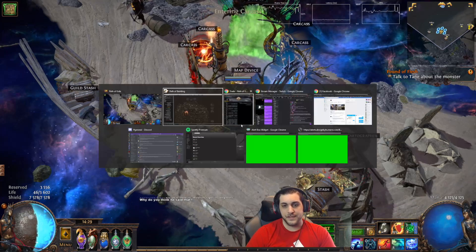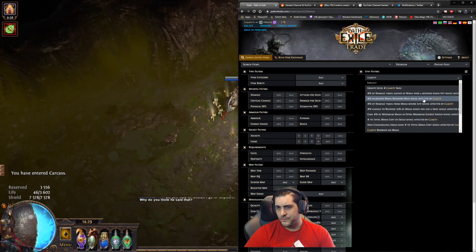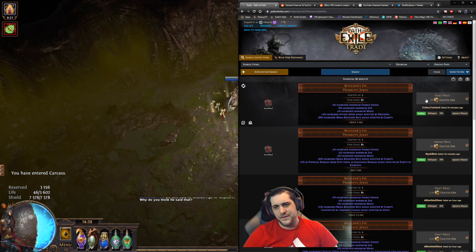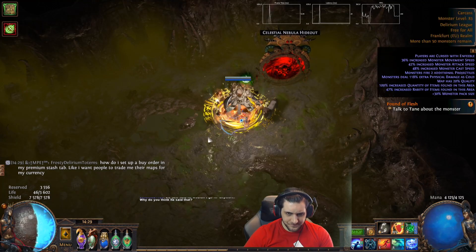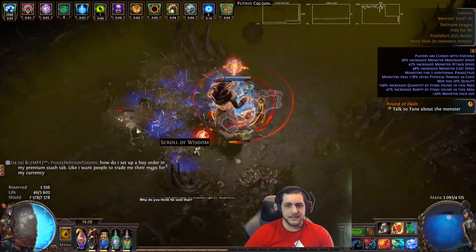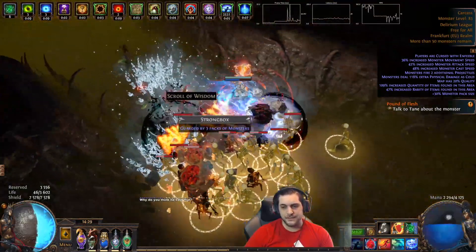The recovery rate of ES from leeching and mana recovery rate help this build a lot, but one of those Watcher's Eye jewels costs at least three to six exalted — or more if you want both modifiers. I'll show what a Watcher's Eye with just the ES recovery rate from Clarity costs. Mana recovery rate affecting Clarity is around two to three times. If I want to keep the build's budget down, I'd feel inclined to buy one to make it work better. Damage is generally fine, but it becomes a bigger issue on single target where mana recovery matters most.